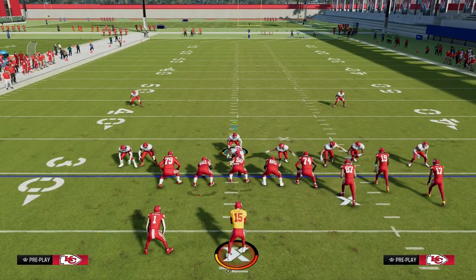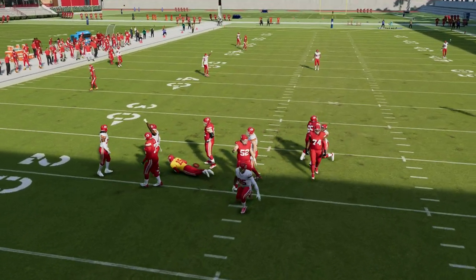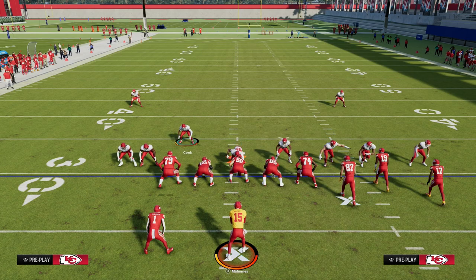You see how this works where we're stacking these contains off of the edge, and we're either getting loops, de-gaps, or disengages. Another thing it does is if you have a good nose tackle, you're going to isolate that nose tackle in the interior of the defense.